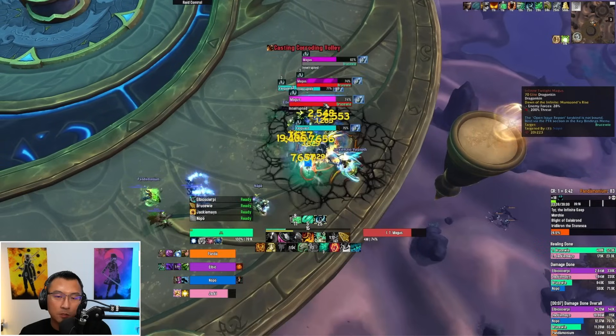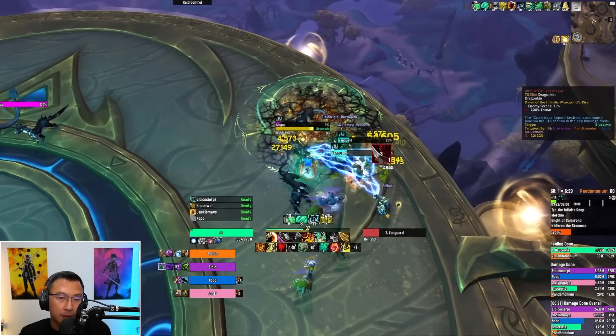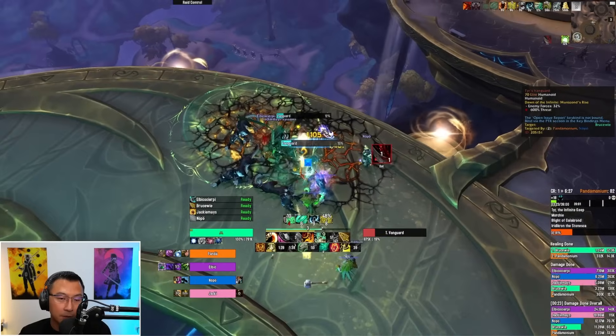The next pack has Vanguards and Maguses you've already seen. Make sure you CC the Corroding Volley — it's really important.